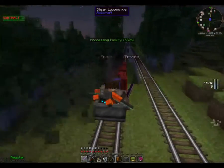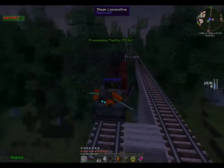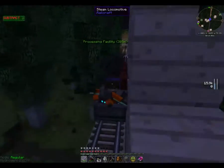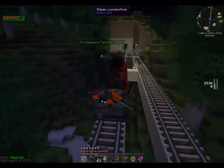I have considered installing Extra Utilities so that we can have compressed cobblestone. But I don't know — Extra Utilities seems to be a good solution, but at the same time it's still too easy of a solution. If anybody else has any thoughts on the matter, please let me know — I'm happy to take suggestions.